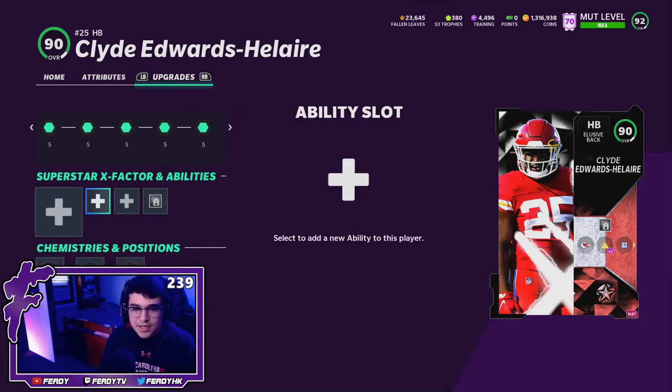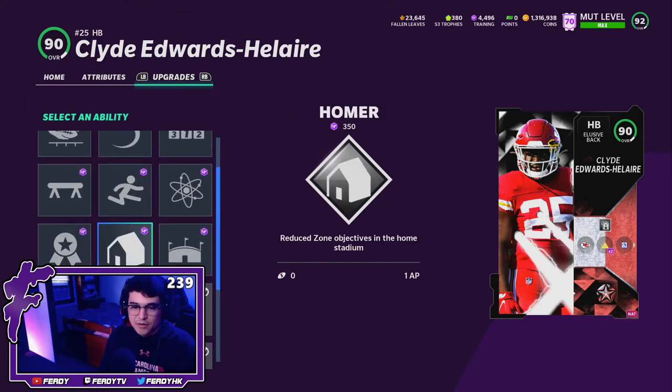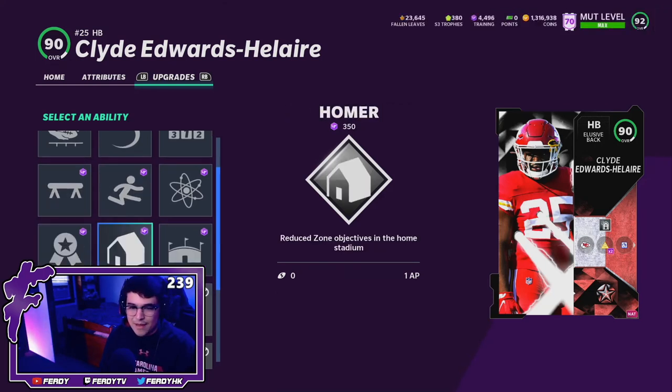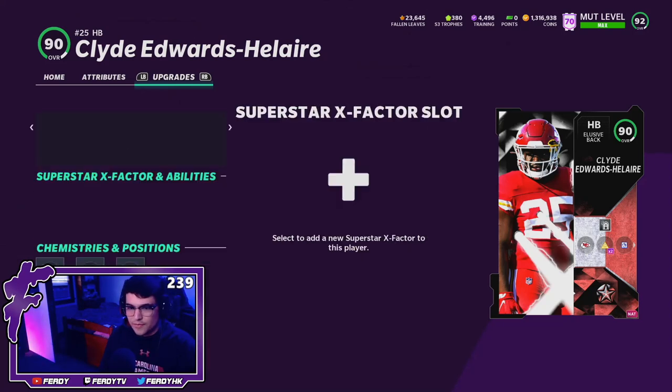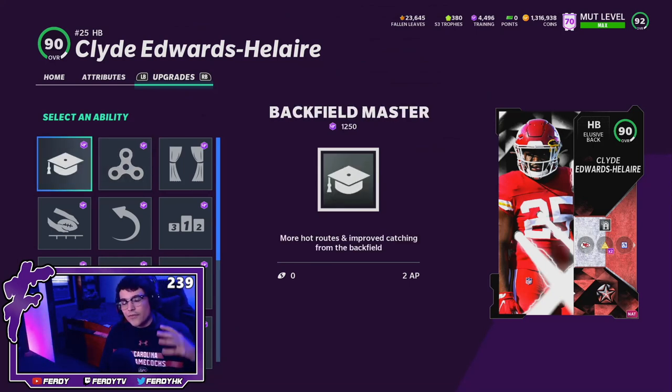Clyde does actually get very good abilities in the first slot — he gets Jukebox. In the second slot, he gets Leapfrog, Backfield Mismatch, Reach For It, and Balance Beam, which is actually pretty good. These abilities are really good for an elusive back, especially at 90 overall. In the third slot, he gets Evasive and Backfield Master. So if you're rocking a guy like Favre or Josh Allen, you can throw Backfield Master on Clyde and he's going to play great — putting those Texas routes and flat routes on the field will definitely elevate his pass-catching game.